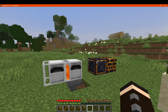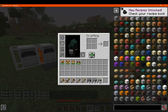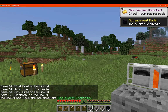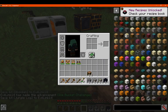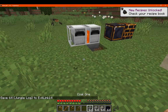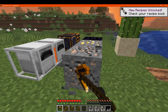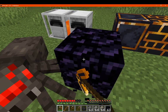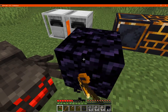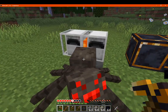We'll test the tools on certain blocks — I've placed obsidian and there are some wood logs nearby. A spider is already attacking, so that works for combat testing. We'll check what the pickaxe can do — and it can break obsidian.